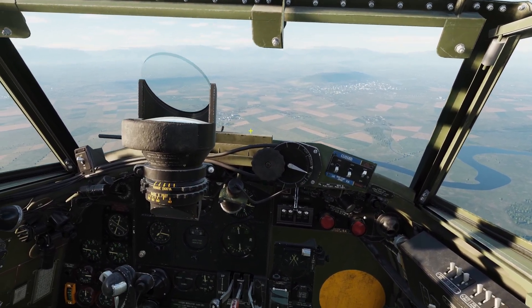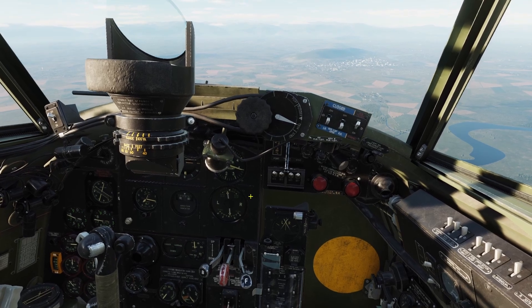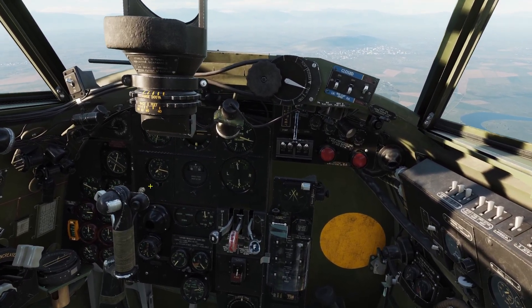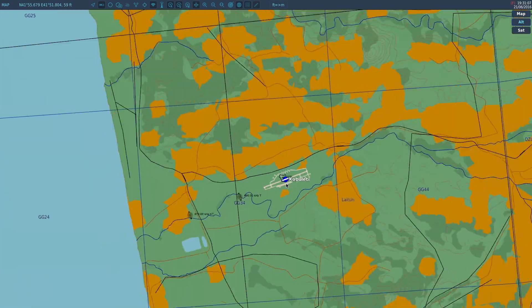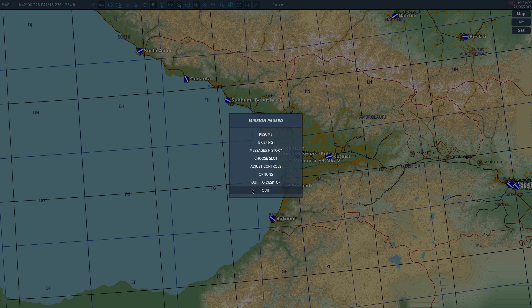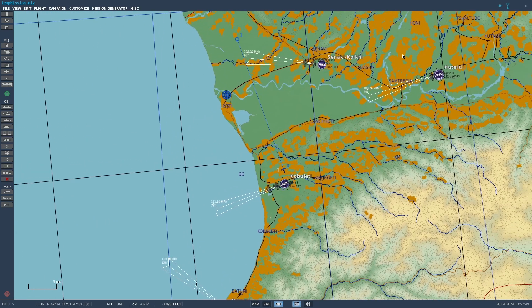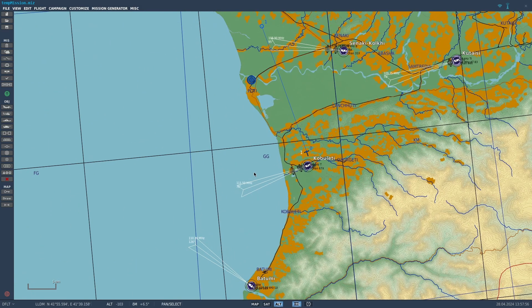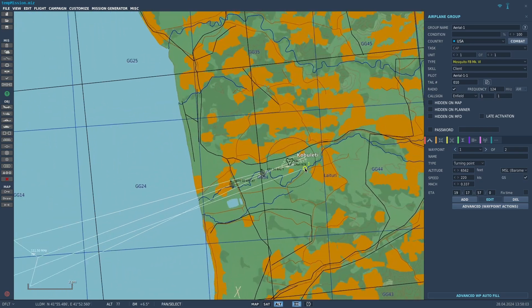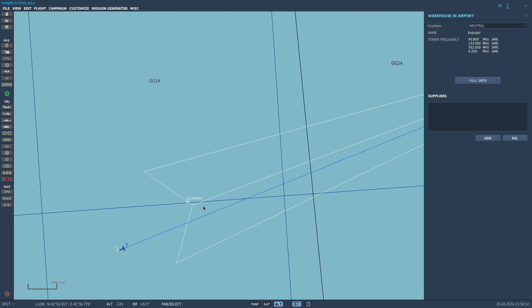The last navigation system I forgot to mention is the beam approach. Many other World War II planes have a similar system. The beam approach makes it easy to land on the runway in bad weather. On the Caucasus map you can see runways with white triangles coming out — any runway with a white triangle can be used with the beam approach system. Unfortunately on World War II maps they don't have these white triangles yet, as some of those maps are a work in progress, but you can use it on any map that has them.